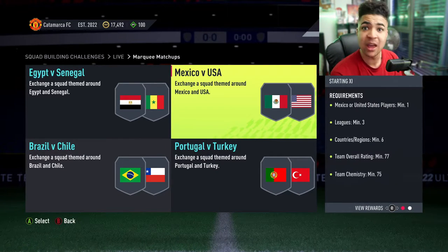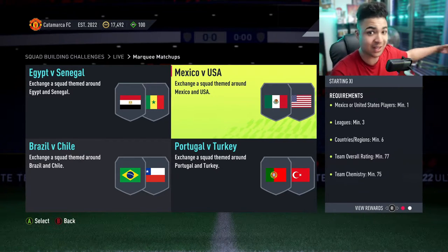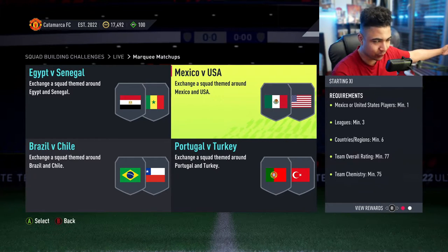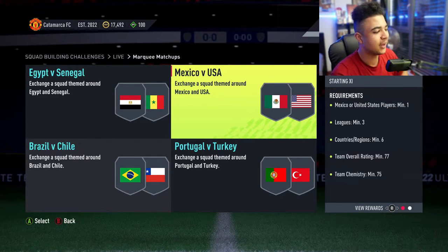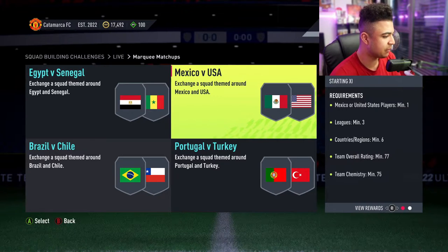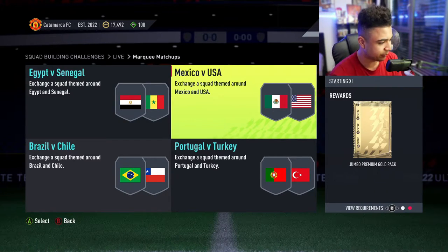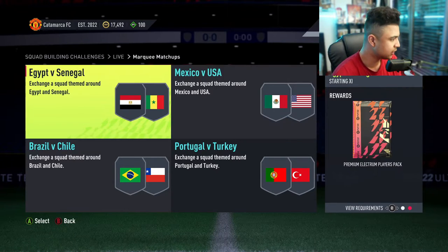Then we've got Mexico vs USA — great game, a big rivalry between the two countries, obviously with all the politics going on between them, and obviously based on the football, a great matchup. Your boy Castro 1021 on Twitch is going to be looking forward to this one. Vamos Lozano — Chucky Lozano is a guy. Mexico or United States players minimum one, leagues min three, countries/regions min six, team overall of 77 with 75 chem, and you get a German premium gold pack, which I think is a 15k pack. Not bad.